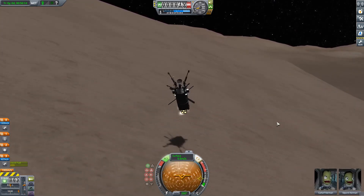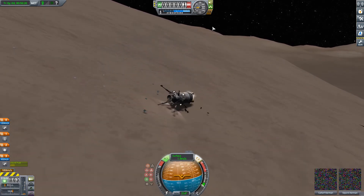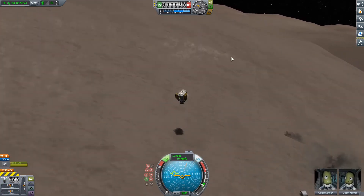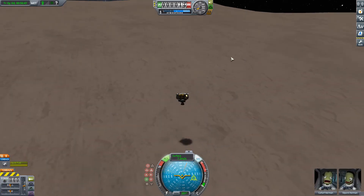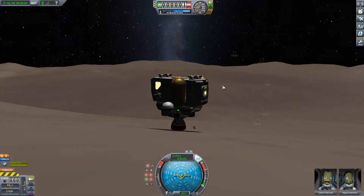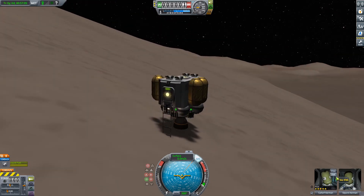Along with that it's pretty close to Kerbin, fairly easy to get to. You can use solar panels, though you don't have parachutes so you're going to have to land propulsively. Other than that it's super fun — you can go there and back pretty easily, unlike Elu.